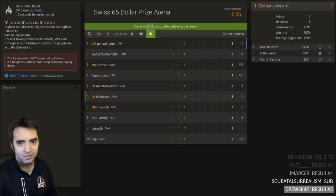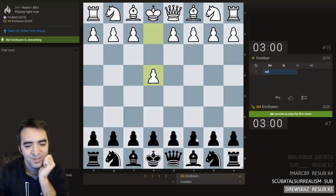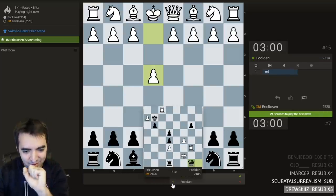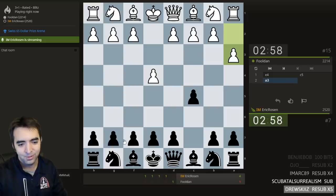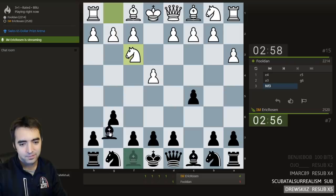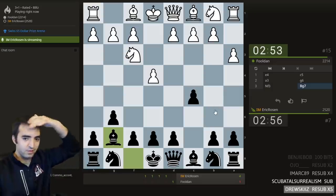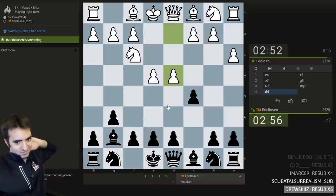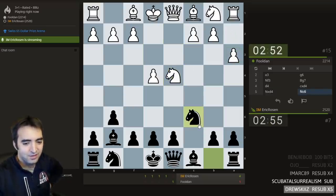Next round starts in 10 seconds — closing tabs, let's focus. I'm playing full dan. Good luck, full dan. I've played full dan many times and he beat me last time. Every time we play we play some crazy opening. It's going to be crazy again. Usually a3 is intending b4, but now b4 is not possible, so it's basically a dragon with white committing to a3.